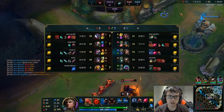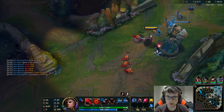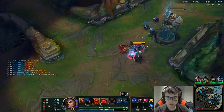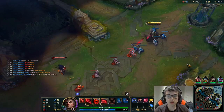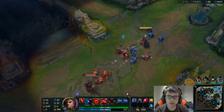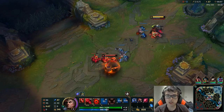It really sucks to last hit under turret as Swain. I don't want to get pushed in, but Yasuo is one of the best champions versus me — it's actually a really good counterpick, mainly because of the Wind Wall.